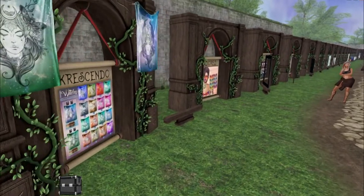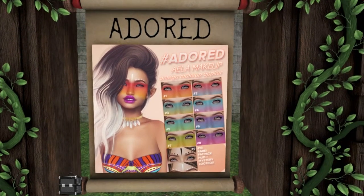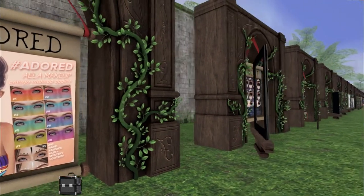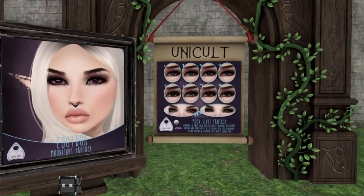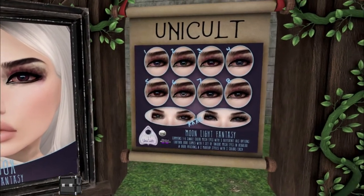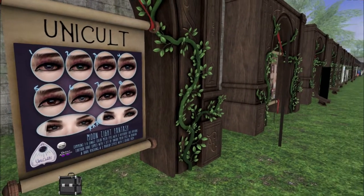Is this Adored? Yeah, we have some makeup from Adored. It's an Omega makeup applier, so it'll go with all the different mesh heads. That's great, also if you have like Lac or the AK head too. Unicult — the Moonlight Fairy. This is pretty. It's kind of like feathers on the makeup.